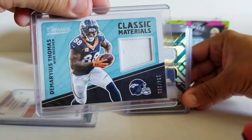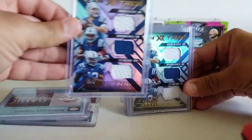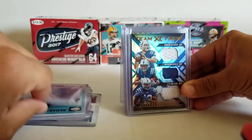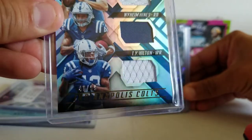Demaryius Thomas, single color, numbered out of 99. Got two of these out of 99, three of them out of 99. Luck, Hines, and Hilton — same three, 43 out of 99.